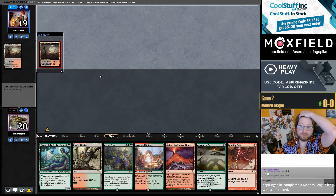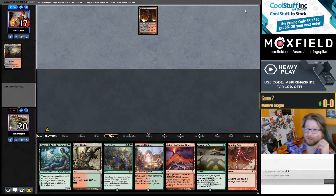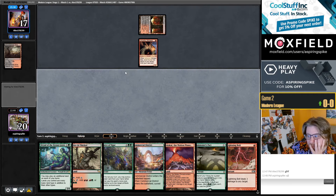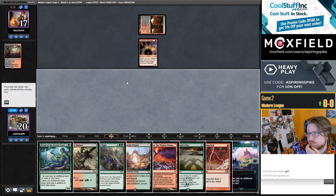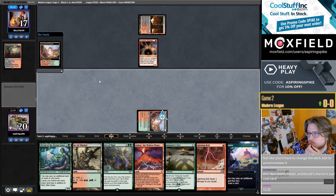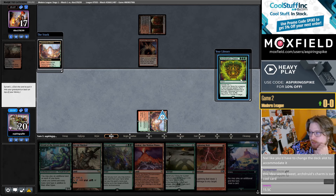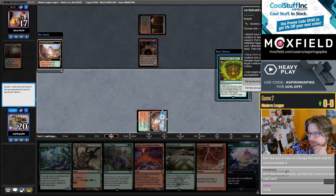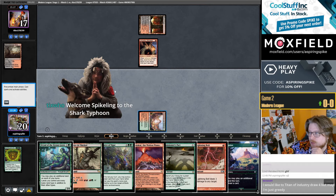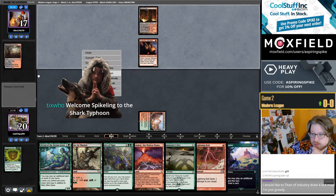Can't Bolt a turn 1 Ragavan. They might not be main decking Ragavan. They are main decking an Unlucky Witness. Charm is really good, I think. I know this archetype isn't the most exciting, but Archdruid's Charm is really good. I think I'm going to use the Graveyard mode, but I really want lands. I do like that I can answer Magus of the Moon with this hand.